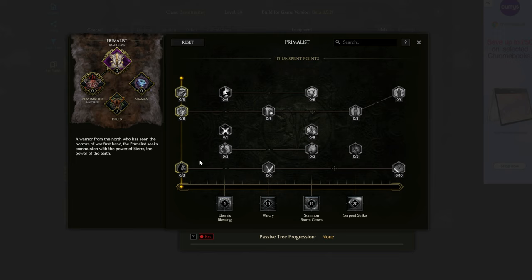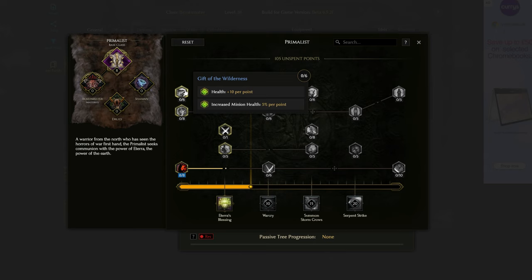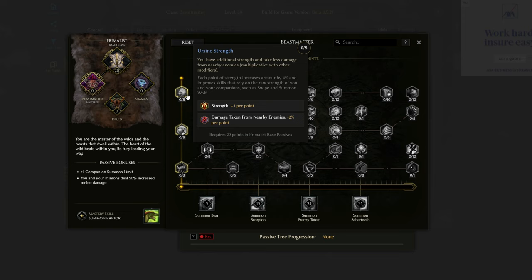For the passive trees, I'll show off the order I would allocate my points. You need to put 20 points into the Primalist class before you can go into the Beastmaster one. I would place 8 points into Primal Strength — Strength works incredibly well on our character and buffs our wolves as well. We then have 6 points going into Gift of the Wilderness, which gives us additional health and gives our minions increased health. And then our final 6 points go into Survival of the Pack — that's increased melee damage, melee damage leeched as health, and the same applies to our minions.